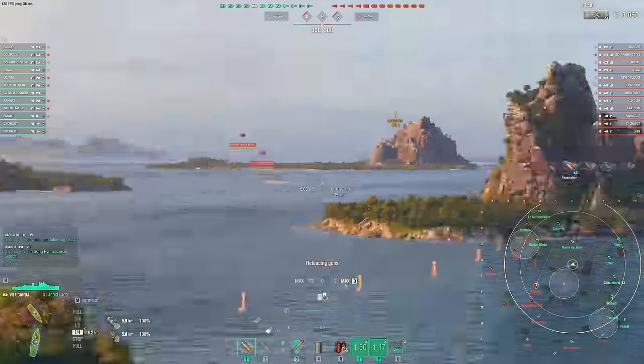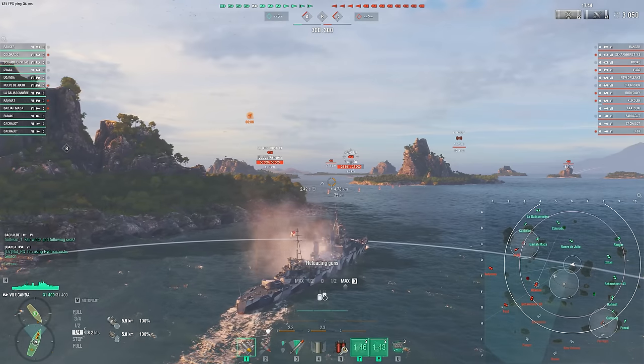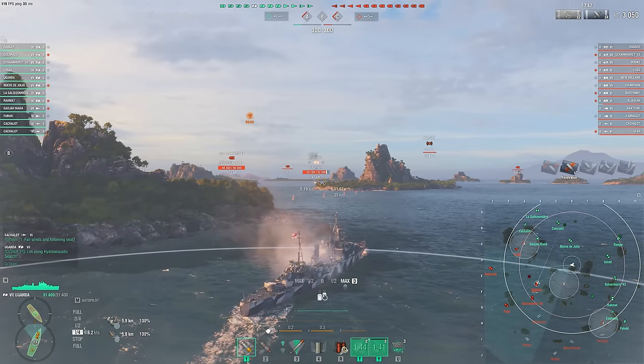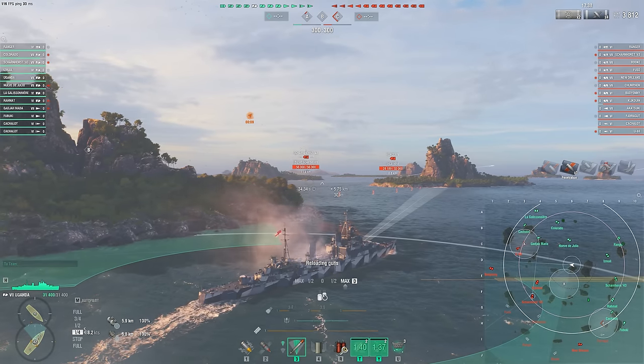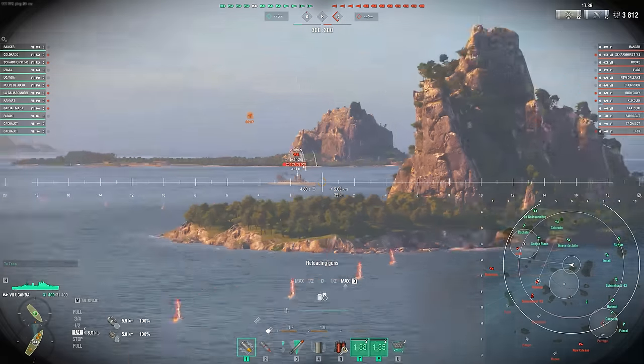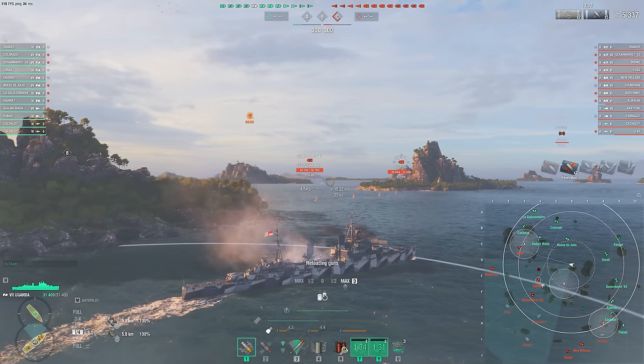It's also an interesting breakpoint in the line because this ship gets 150mm guns — 152s, whatever it is. The important point is they're smaller caliber than the higher tier ones that have 203s. So that means we have worse pen and also shell velocity, but we gain a little bit of reload here.